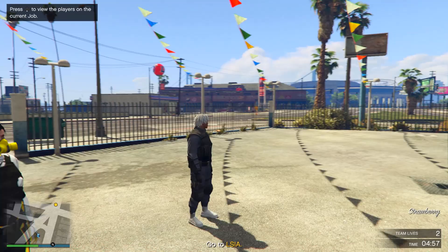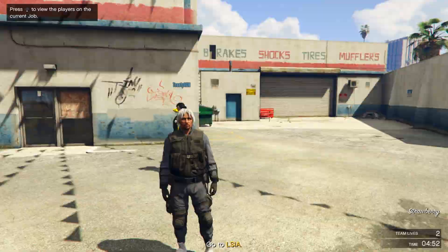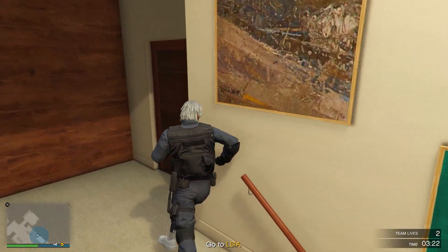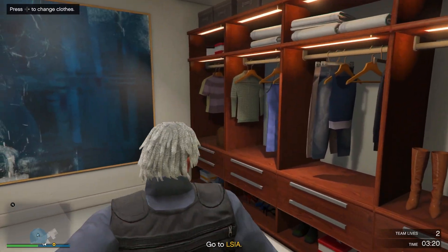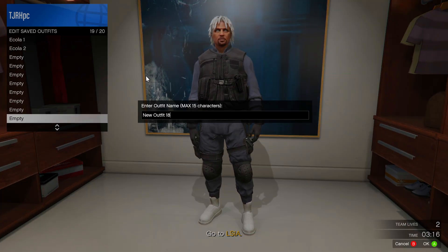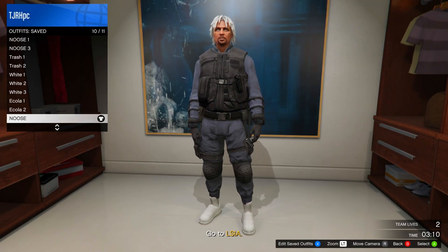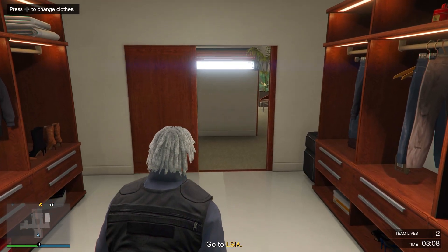When you load in you'll have the outfit. Go to any of your apartments and head to the wardrobe inside. In the wardrobe, save this outfit at the bottom — slot number 19 — just out of the way of all the other outfits. Then quit the job using your phone.